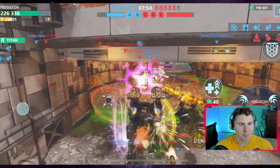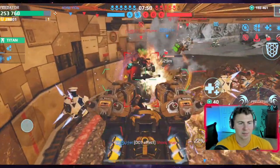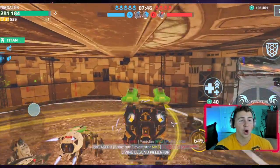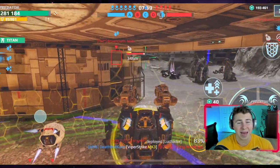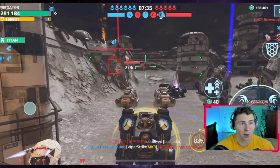This Coca-Cola mini fridge revenant is coming through! Living legend again — nice! We are cooking with this bulwark. We have a teammate mender that can also heal us up, and we're still at 281,000 HP. So far this build is working very well.